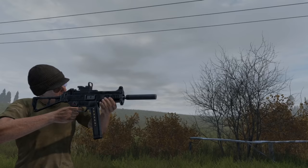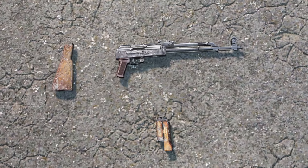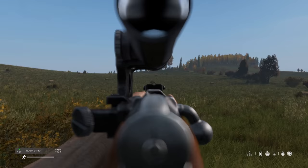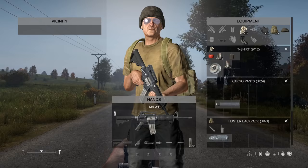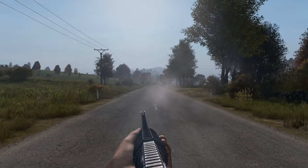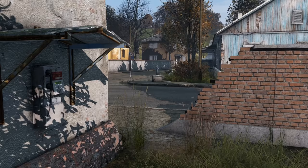Suppressors increase sway by 30%. Metal suppressors increase accuracy. You can make an improvised suppressor with duct tape and a bottle, which can go on nearly every gun. Both buttstocks and handguards will reduce recoil and sway of a weapon. Attaching an optic to a weapon will make it twice as accurate. Any sight added to a weapon will increase its accuracy, meaning an M4 is more accurate with its carry handle — although I prefer it without as it's a clunky mess.